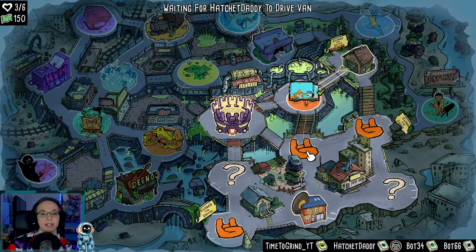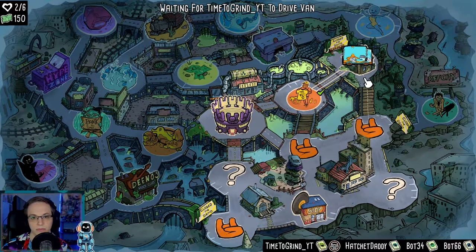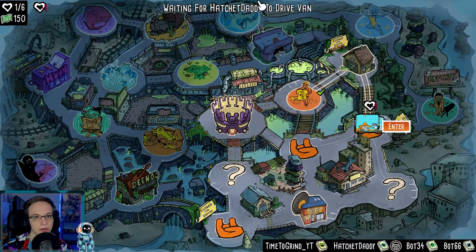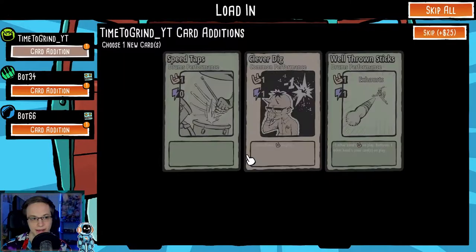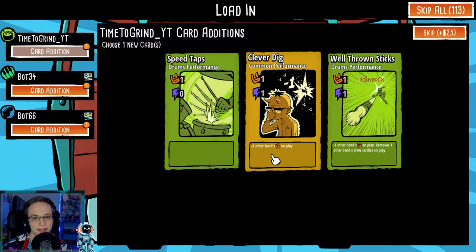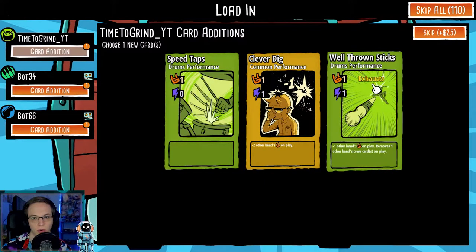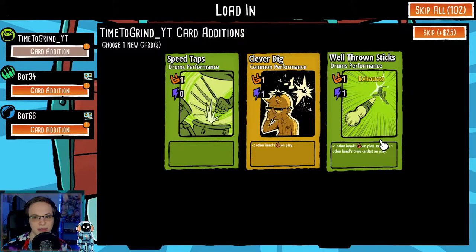Now it's Hatchet Daddy's turn to drive the van — so I guess we take turns driving. You can go anywhere. So now we got an actual match. We get to choose new cards. Minus two to other bands — so we're going to hurt them here with a Clever Dig or Well-Thrown Sticks. Green cards are only drum performance, I guess, and you also have common cards that anyone could have. Minus one other bands on player moves — other band's crew cards on play. That seems really good, I'm going to take that.